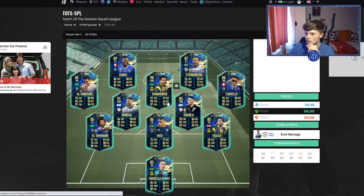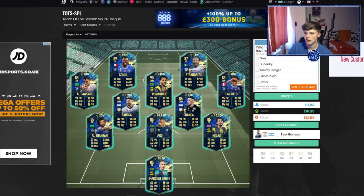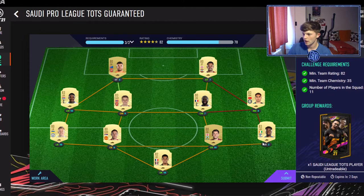Gomes would be okay as a striker, but if not good fodder. And Ron Mourinho is the best one, obviously at 315k. And then this Strandberg — good fodder, 87 rated. So I'm going to submit it and open it up very quickly.